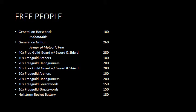Let's take a quick rundown of the armies. The Free People are running a general on horseback as my general with the Indomitable trait, a general on a Griffin with the Armor of Meteoric Iron, two great companies each with 40 Free Guild Guard with sword and shield, 10 archers, and 20 handgunners, then two units of 10 Great Swords, and a Hellstorm Rocket Battery.